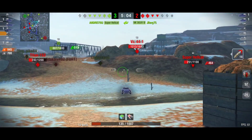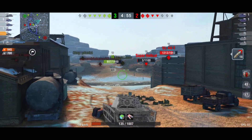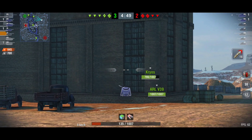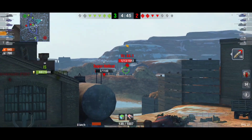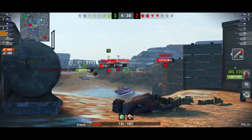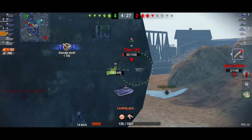Let the heavies do the job. The IS still has a lot of hit points so I'll wait for an opportunity to help from distance with long-range shots. We also have the Super Hellcat and the Cromwell — they're all at full HP. Don't be dumb and keep pushing when you're hungry for damage. Know the situation, fall back, and let teammates take damage for you.